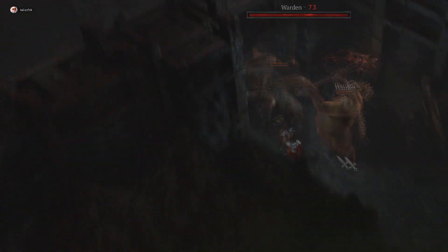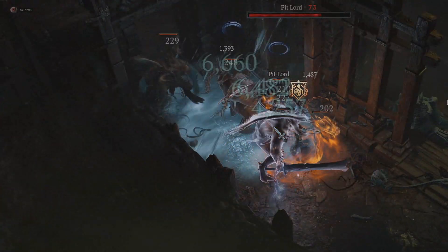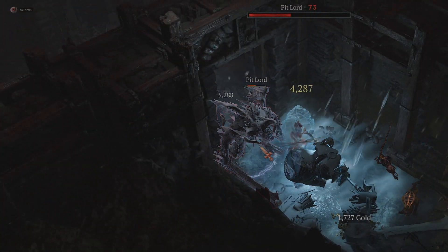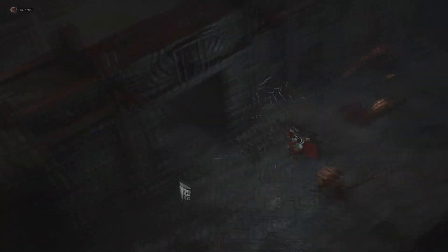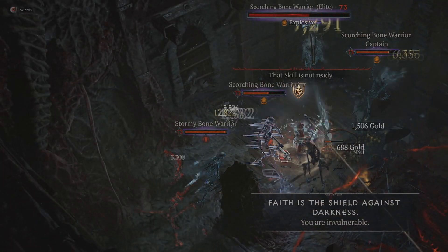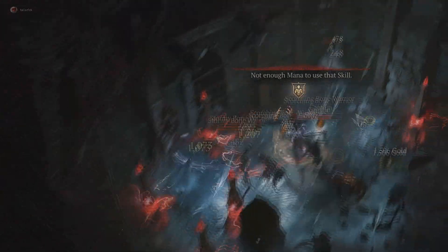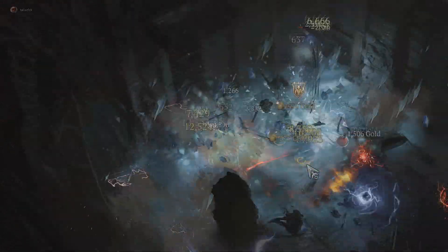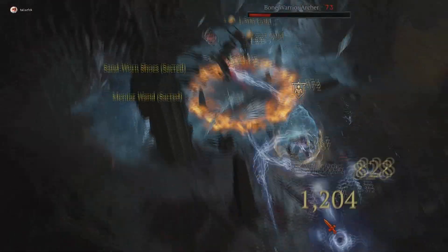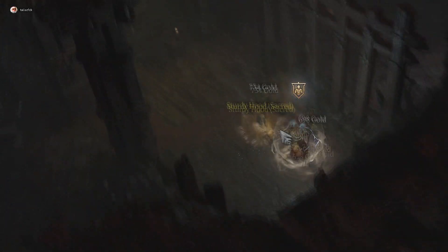I destroyed everybody with blizzard but I really need to up my health and armor game, because you can die in an instant if you're not paying attention — I'm constantly healing the whole time. World tier 4 boss — completely fried. This is definitely the most OP build I've possibly used.